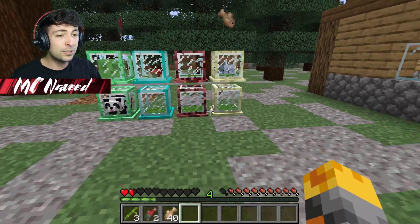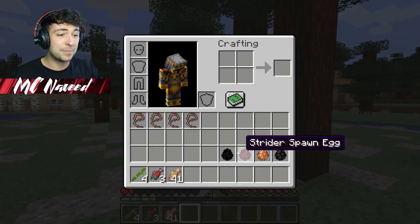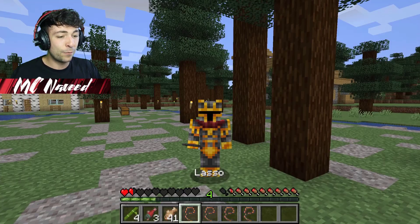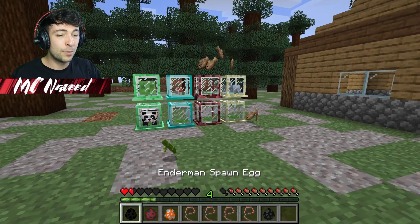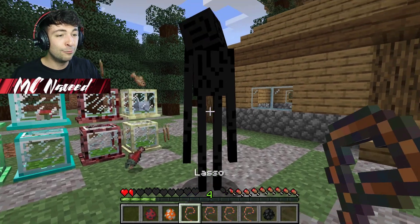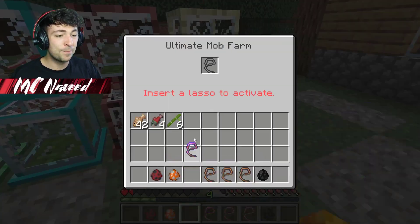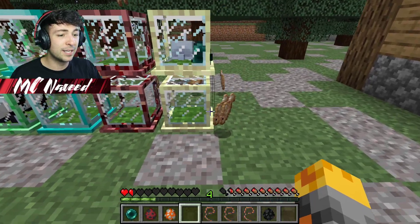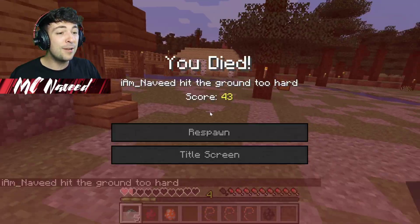If you want more, just get more of these farms and you can have unlimited items. Let me take out a few more and swap these items around. I'm going to do the enderman right around here — let's collect it before it teleports away and throw it inside the ultimate farm. We're now going to have unlimited ender pearls — this is going to be great!